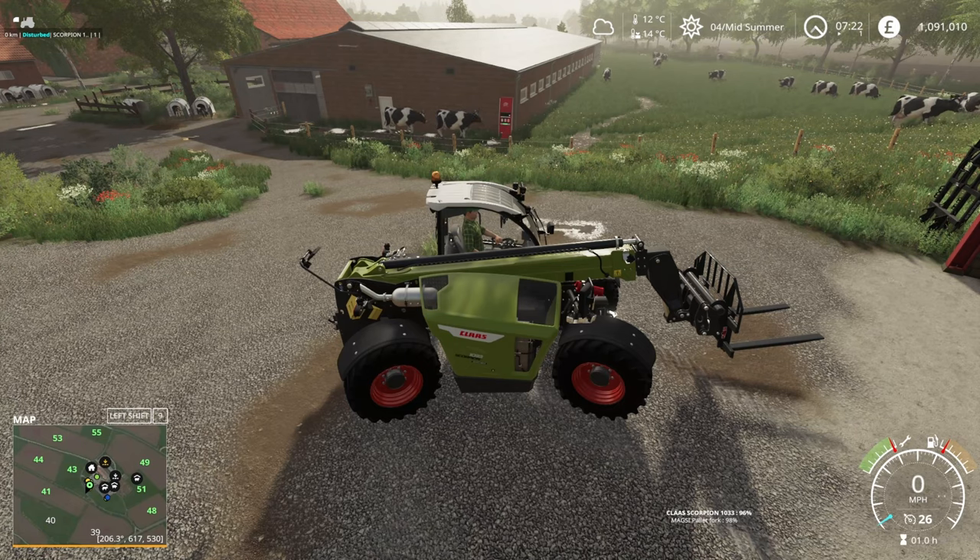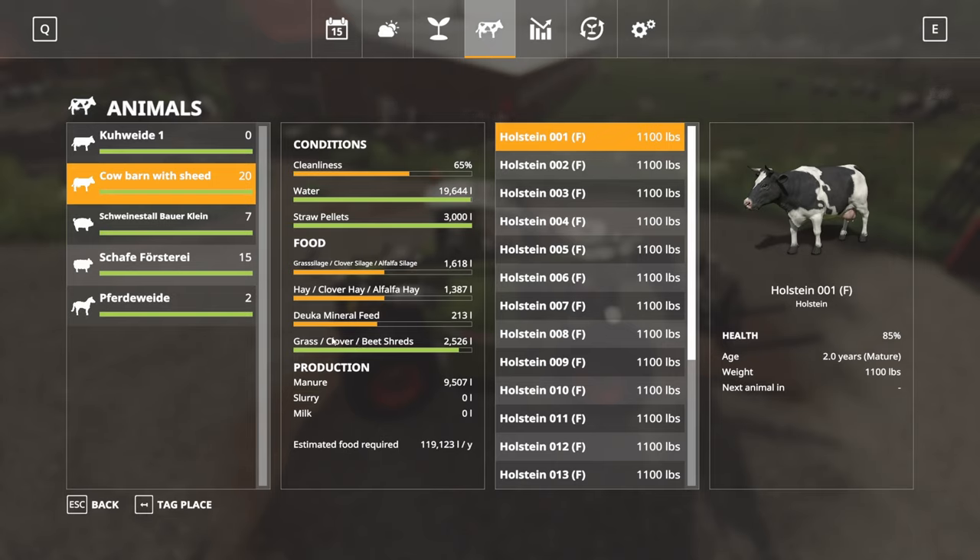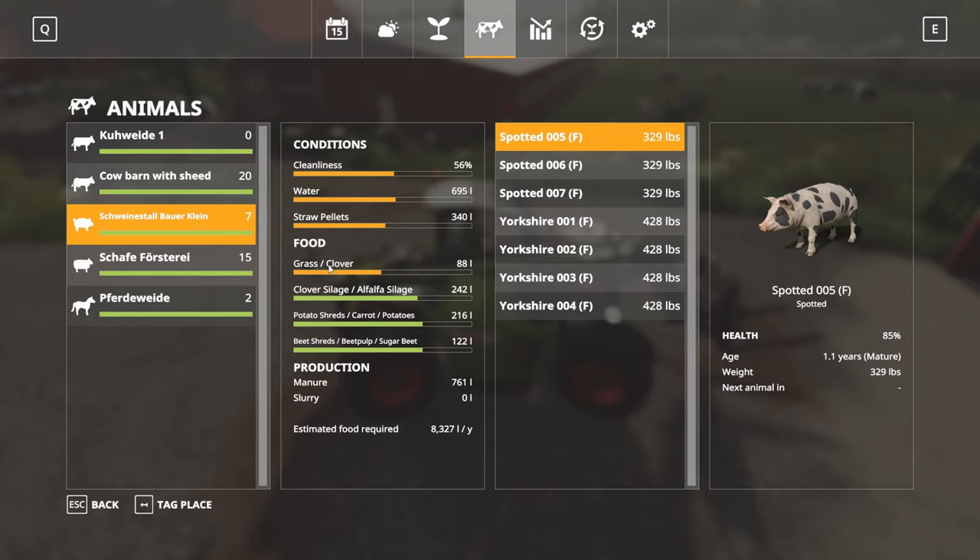The fourth bar is for grass, clover and beet shreds. Clover and beet shreds are there because with seasons you can't store grass - clover bales you can store, they don't rot because the seasons mechanic doesn't affect them, but maybe you consider that unrealistic, so I've got beet shreds as well. Moving on to the pigs - we've got grass or clover again, because in winter you can't get grass. Clover or alfalfa silage is a high-protein silage, and then potatoes, carrots, potato shreds, beets, beet shreds and beet pulp.